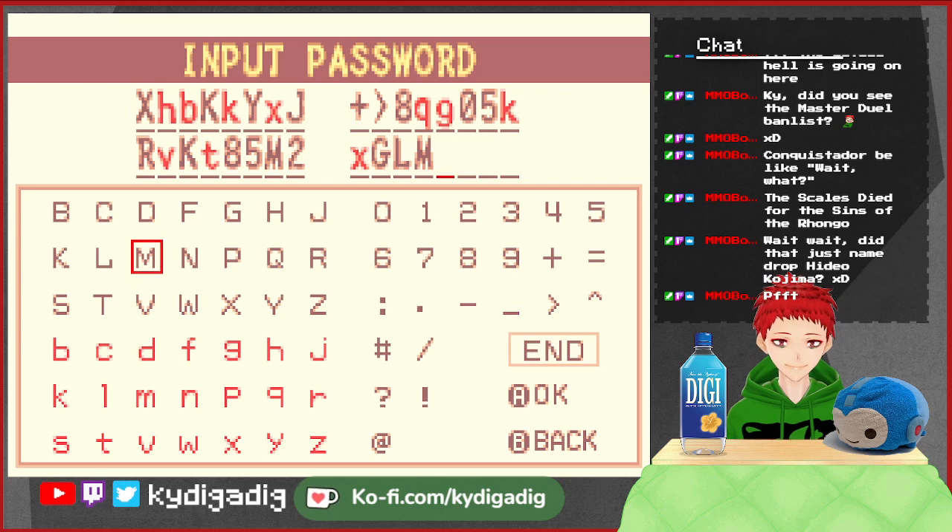J, dot, M, C. Alright, J, dot, M, C. Alright, you guys see: G, V, A, K, K — wait. K, K, S, G. Yeah, I'm making sure I have it done correctly. Q905K, RBKT, 85M2. And then we'll have X, G, L — oh wait, no no no no. That is wrong. I messed it up. There we go. X, G, L, M. Wait, the M is lowercase. Yeah, this one's also red. Dot, M, C. Okay, that should be good.